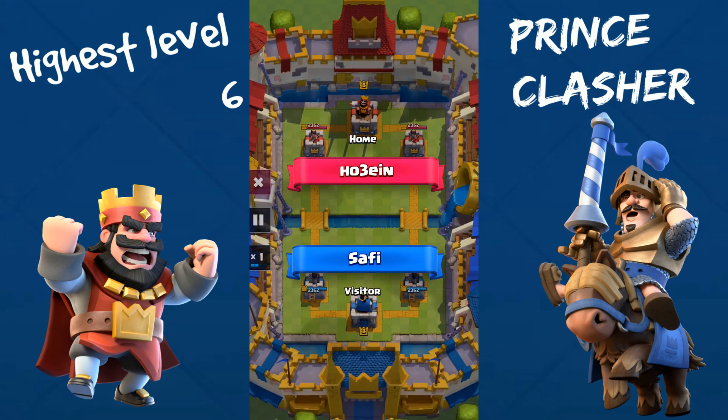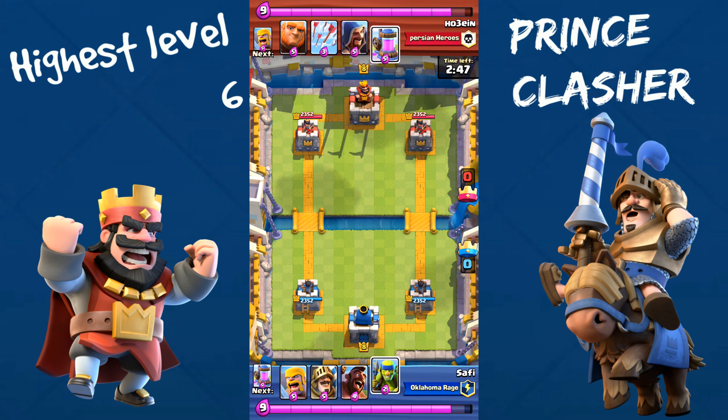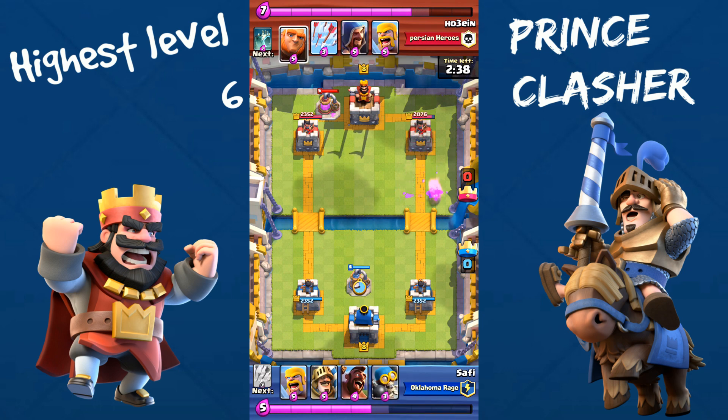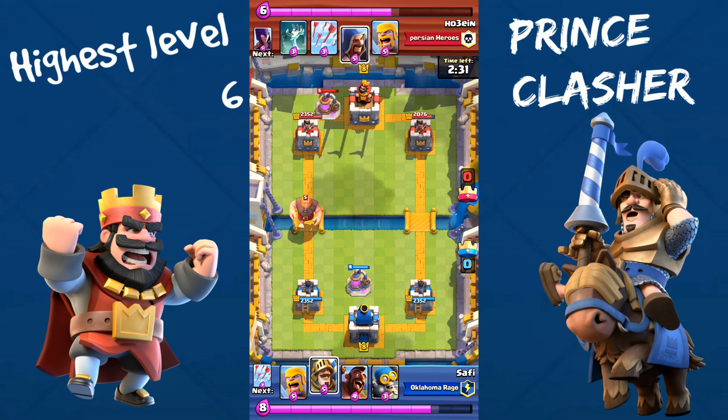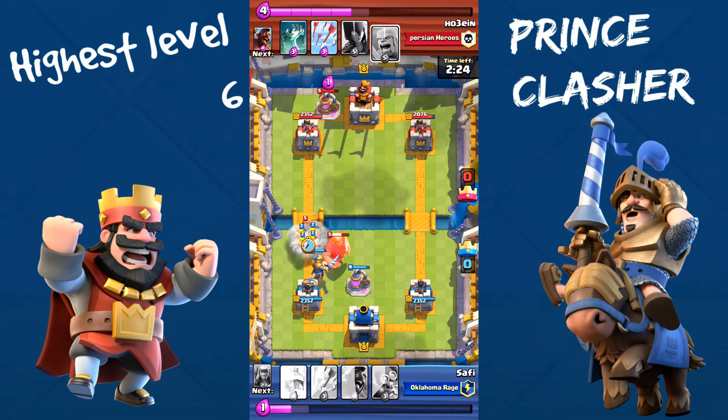We're going against Hossain now. He also has the Elixir Pump, which is good. He drops his Elixir Pump, I'm going to drop my Spear Goblins. If you don't know what to start off with, just start with Spear Goblins. I wasn't really cautious though — I don't have a lot to counter Minion Hordes, air troops, Balloons, or anything. So I should not waste my Spear Goblins — those are my only air counter.